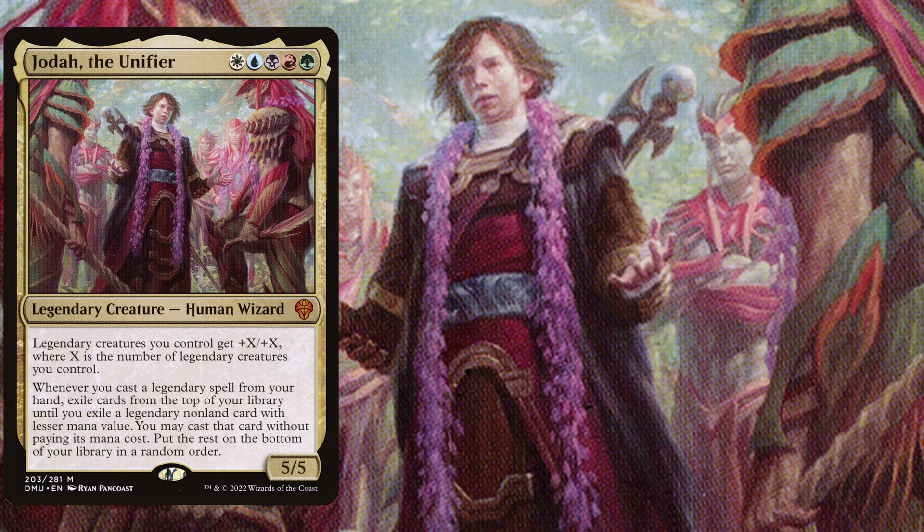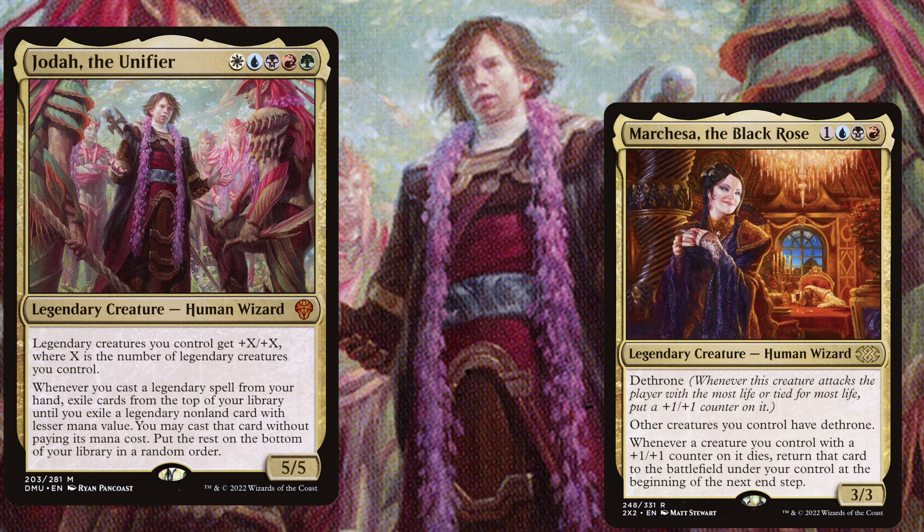Now let's feature a few of the powerful creatures that we want to cascade into or cast to cascade into even more legendary spells. For example, Marchesa, the Black Rose — a 4 mana 3/3 with dethrone. Whenever this creature attacks the player with the most life or tied for the most life, put a +1/+1 counter on it. Other creatures you control have dethrone, and whenever a creature you control with a +1/+1 counter on it dies, return that card to the battlefield under your control at the beginning of the next end step. She will help you take care of the player with the most life, and while doing that you also secure your board from a board wipe.